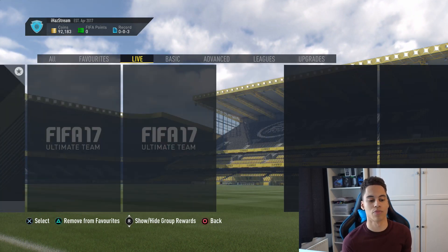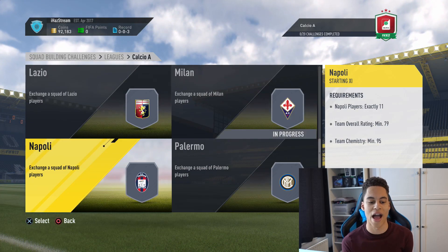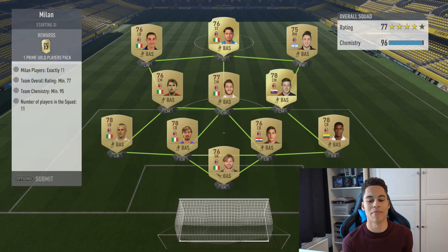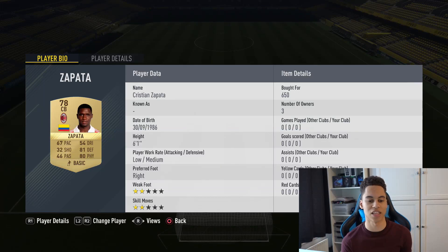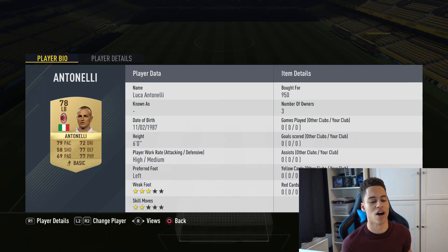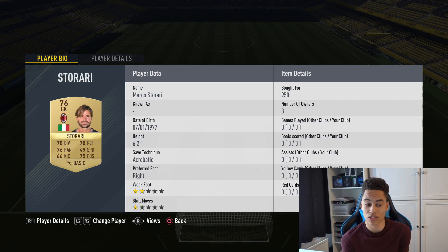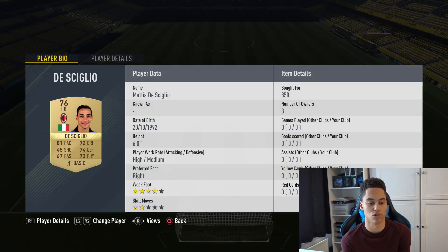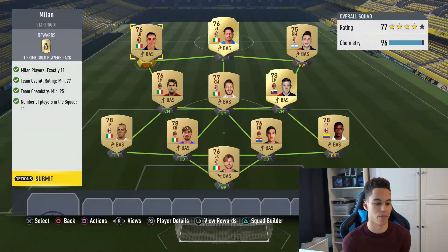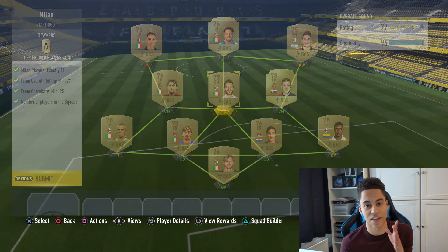The other SBC: head over to League Challenges, go to Calcio A, scroll all the way down to Milan. For completing this Milan challenge you again get a Prime Gold Players Pack. It's all Milan players — not too hard. We have Zapata, Gomez, Antonelli, Kuka — all of these players cost less than 1,000 coins each. Both squads give you 45k packs if you complete them.